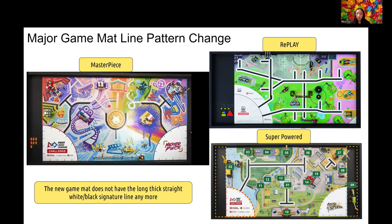We also want to point out that there are still two T-shaped signature lines next to the magic show and concert missions, so you can still use them as reference lines to reposition the robot.